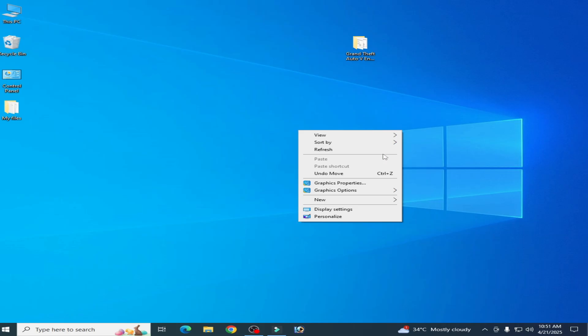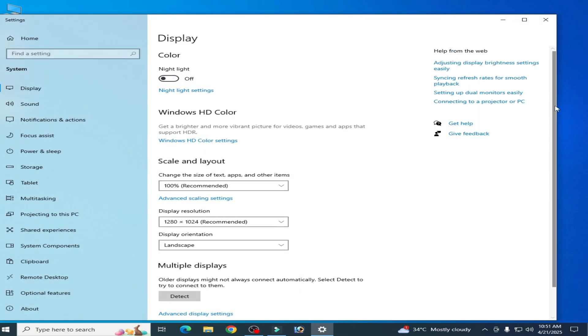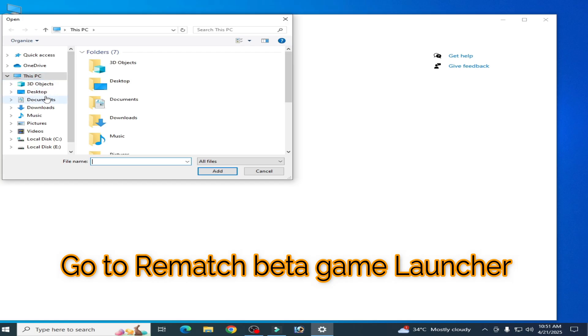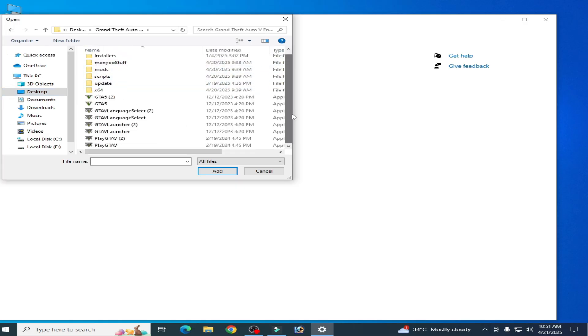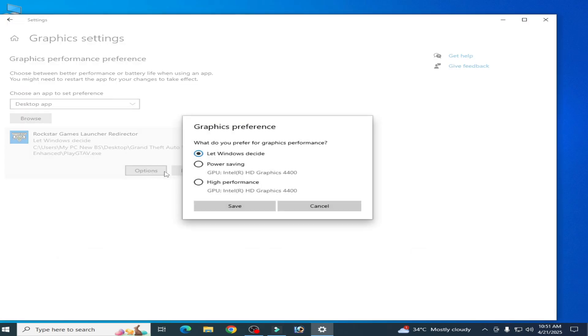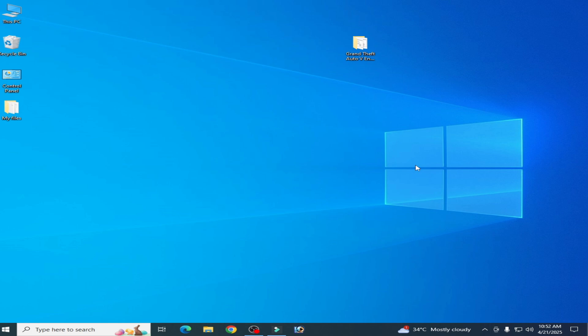For more solutions: right-click the desktop and go to Display Settings, scroll down to Graphics Settings, click Browse, and navigate to your game's launcher file. Select the launcher for your game, set the graphics preference to High Performance, and click Save. You need to select your game launcher to fix the error.